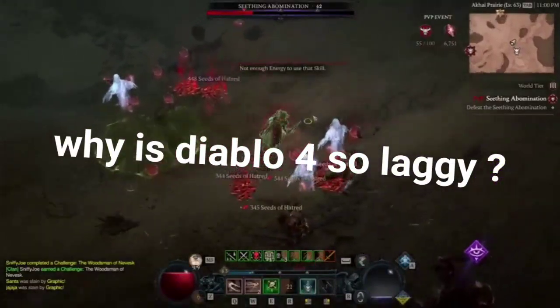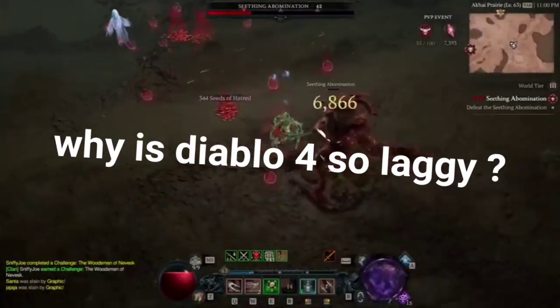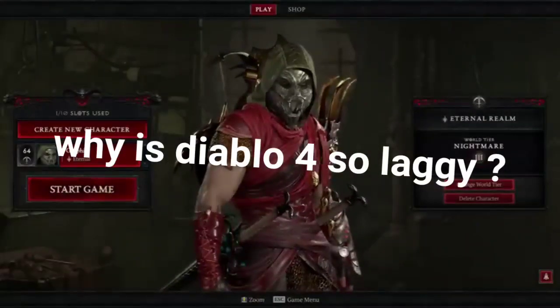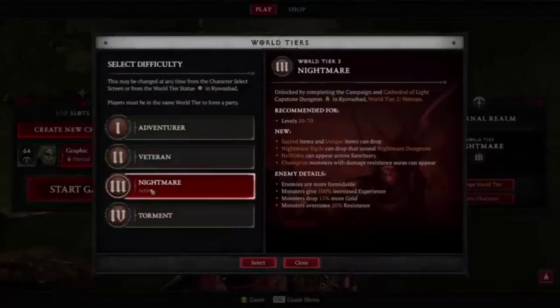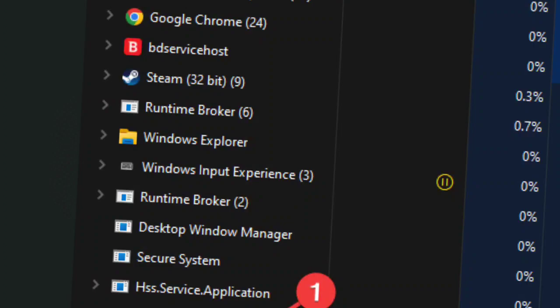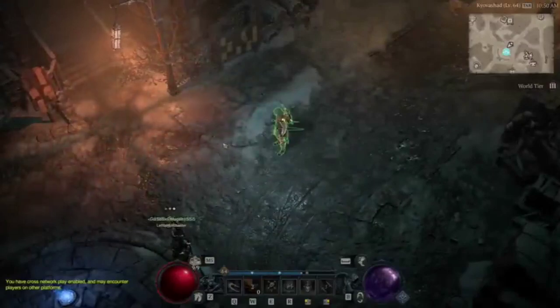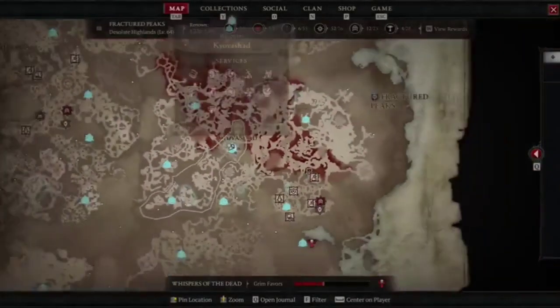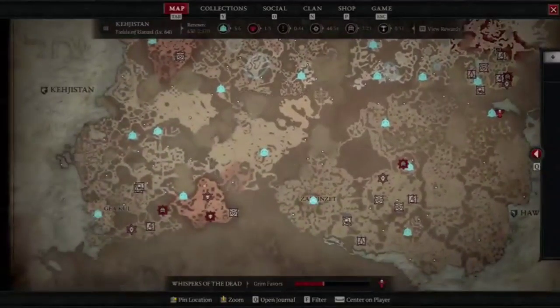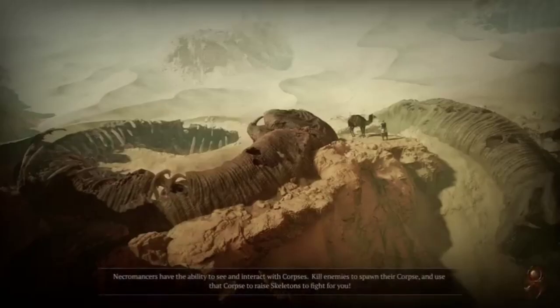Why is Diablo 4 so laggy? If Diablo 4 keeps lagging or stuttering, this is because of the following reasons. System requirements: if your PC doesn't have the required specifications, Diablo 4 may go through stuttering issues. Third-party background services: too many active background services can also cause the Diablo 4 lag problem. Improper settings: if the in-game settings put much pressure on your PC, it may be why Diablo 4 is stuttering. Problematic GPU driver: faulty, outdated, or buggy graphics card drivers can also trigger stuttering and laggy problems. Network issues: inconsistent internet connection or problems with network configuration can also cause this problem on Diablo 4.